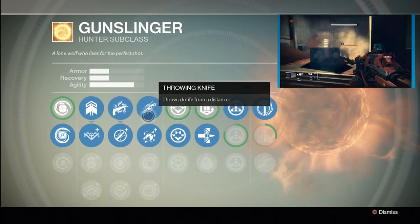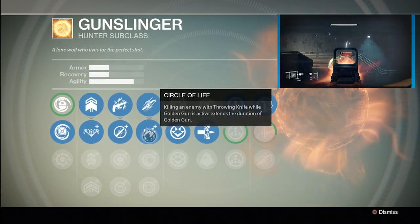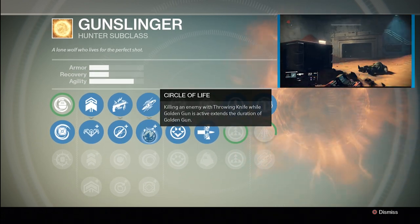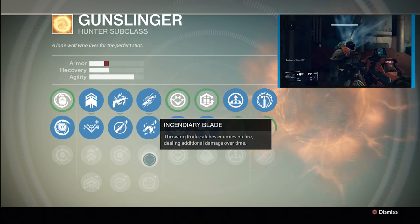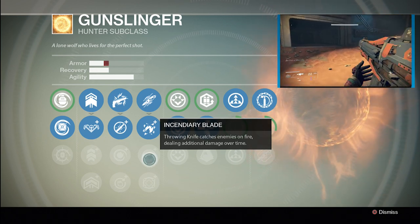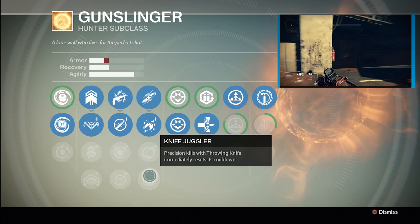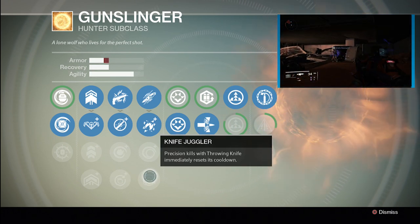Throwing Knife — throw a knife from a distance. Circle of Life: killing an enemy with a throwing knife while Golden Gun is active extends the duration of Golden Gun. Incendiary Blade: throwing knife catches enemies on fire, dealing additional damage over time. Knife Juggler: precision kills with the throwing knife immediately reset its cooldown.